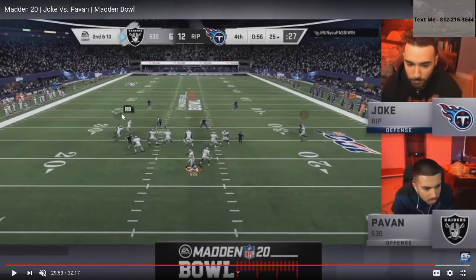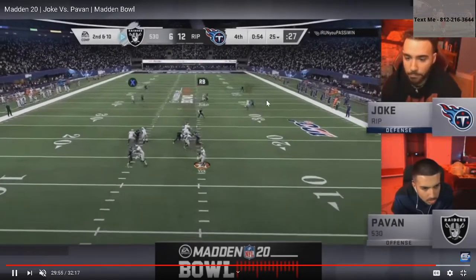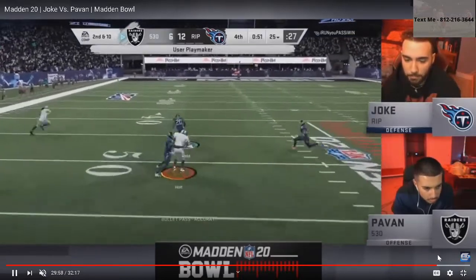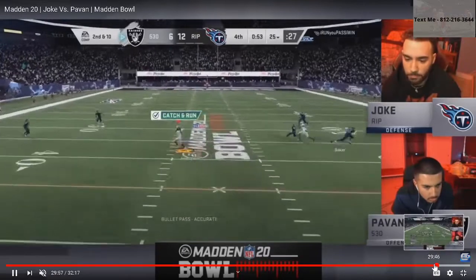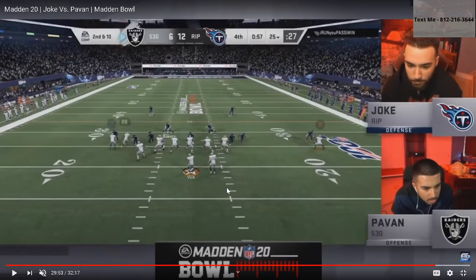Pauvin goes to the favorite route combo — corner, cross-post, or post over top. Joke blitzes, sends five. The backs pick it up. Pauvin starts with the post, stays on it, comes back off to the most open guy — and that right there was one of the best reads all game. In crucial moments that's what you forget about. Coaching point: if you're going to put the playmaker ability on him, use it. Pauvin's used it a couple of key times, clutch.